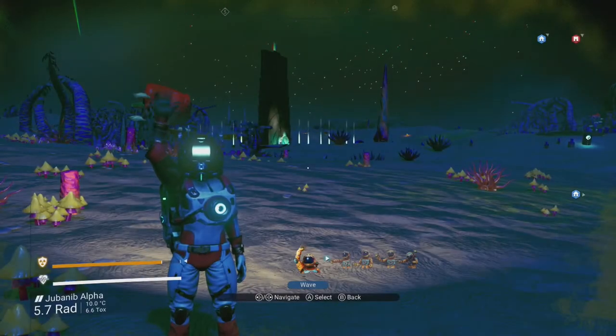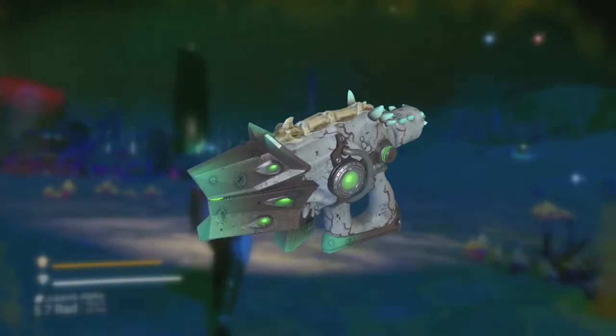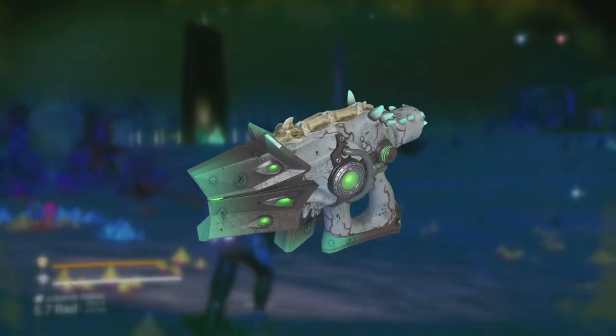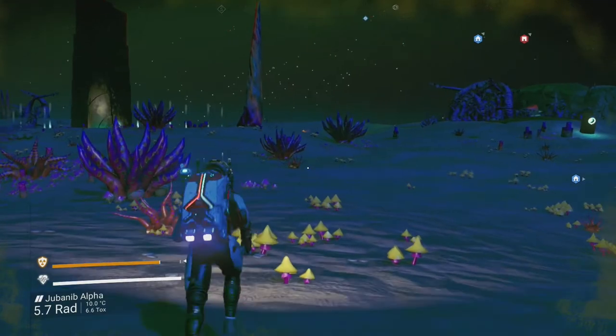What's cooking everybody, it's Dor and in today's video I'll be showing you how to get this S-Class multi-tool in No Man's Sky. It's a light gray alien pistol with teal details, horns on top and teal crystals on the back. And so without any further ado, let's get straight into it.